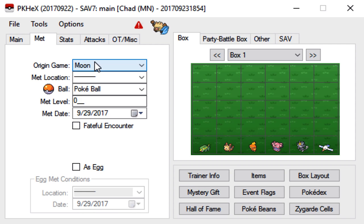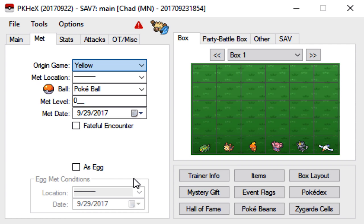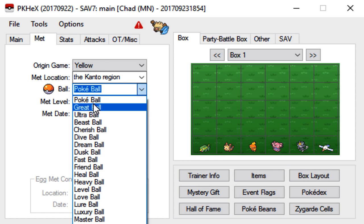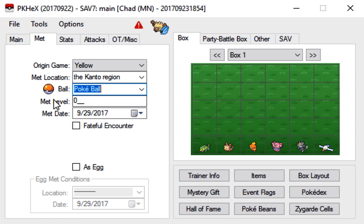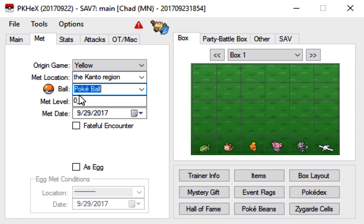Next, go to the Met tab. The origin game — as I said before — we're going to make this mon look like it came from Yellow version. The Met location is going to change to the Kanto region. For the Pokeball, you can leave that alone, or you can go with a Great Ball or Ultra Ball. Basically it has to be a Pokeball that was from Gen 1, so you can't use the Kurt Pokeballs and stuff from Gen 2 unless you're genning a Gen 2 mon. For the Met level, it doesn't really matter — you can put it at 5 or 50.